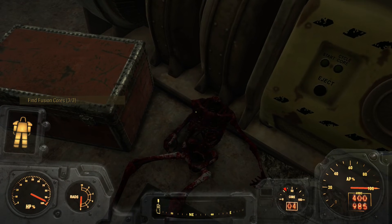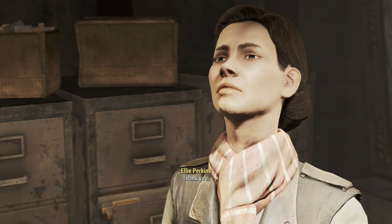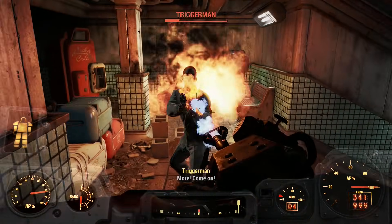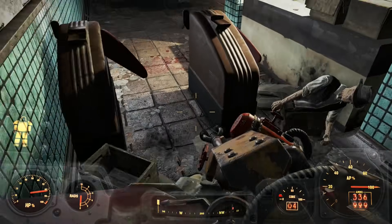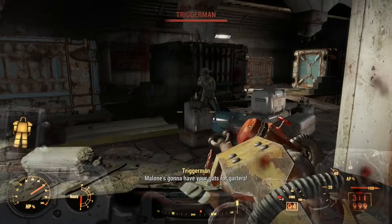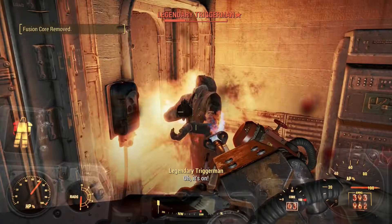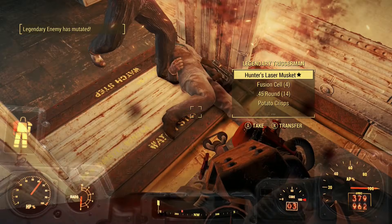I felt much more prepared to start some serious main quests, so I went to Valentine Detective Agency and started my search for Nick Valentine. I was off to the Triggermen's little hidey hole to find Nick. This was probably the first time I realized the challenge was more of a playthrough, since I usually struggle a little bit more against some of the Triggermen, but the flamer is just way too good.